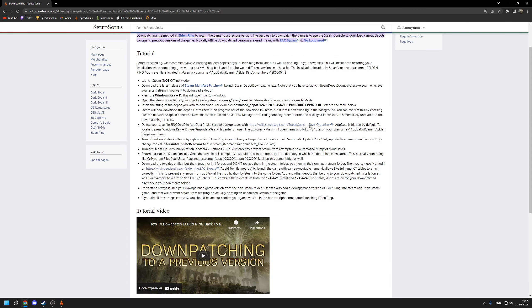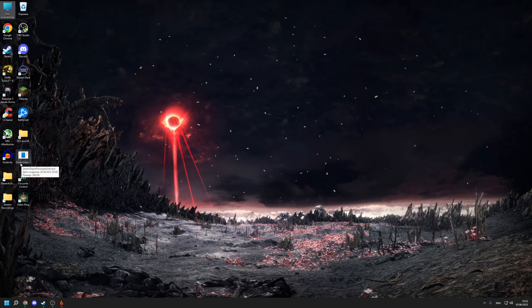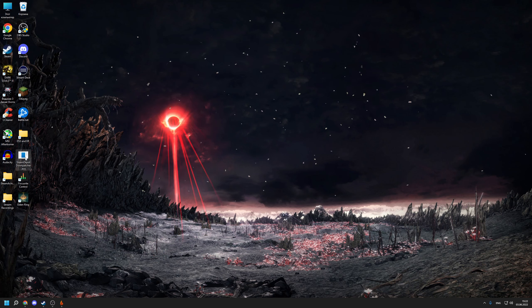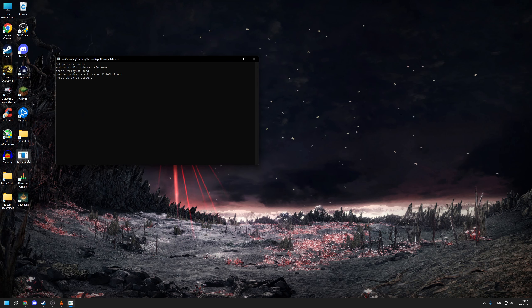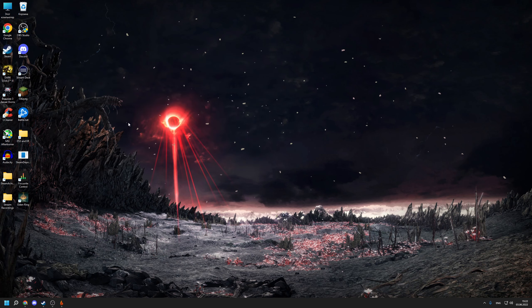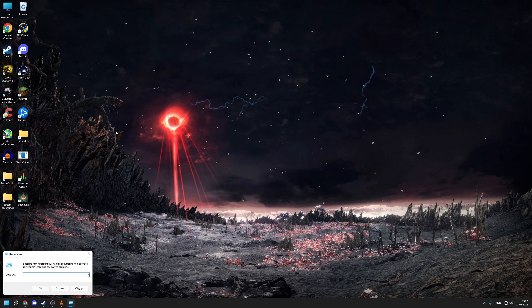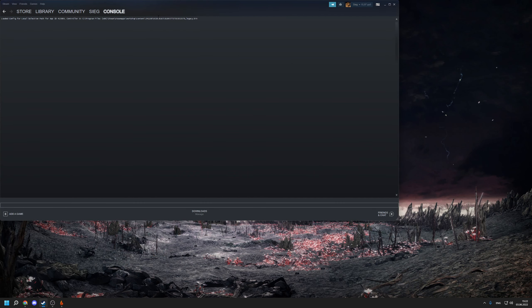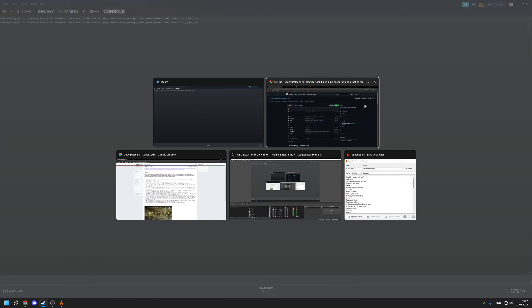First, you'll need to download the Steam Manifest Patcher — it's just one file called Steam Depot Downpatcher. Once you download it, just launch it. It will show an error but it's nothing to worry about — just press Enter and close it. Then press Windows+R and type 'steam://open/console' to open the Steam console.